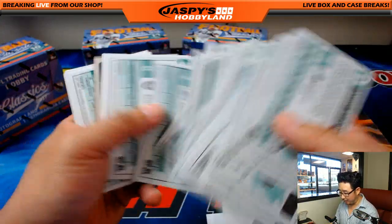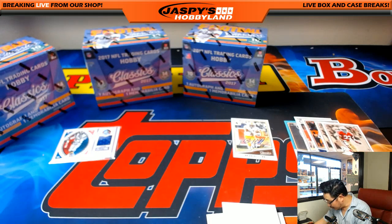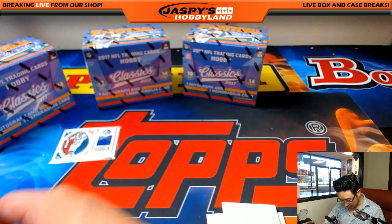I'm only doing this for the blank back short prints. Blank back and no name — no name should be on the front, we should be able to see that. Sepia — one per box? Have I been missing the sepias? I figure the entire picture would be sepia, right? We'll figure it out. That's part of the fun with Classics — figuring out all these wacky different short prints and whatnot.